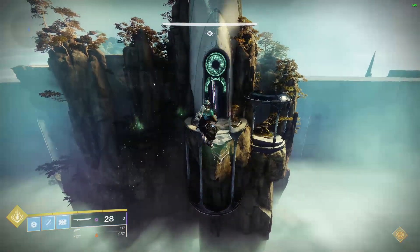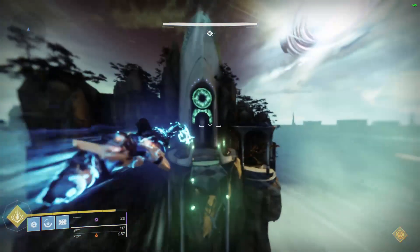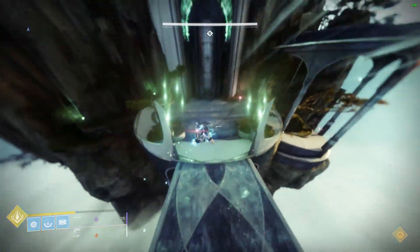Near the end of the jump, you'll finally run out of momentum altogether. No problem — simply activate your super and thundercrash yourself the rest of the way.